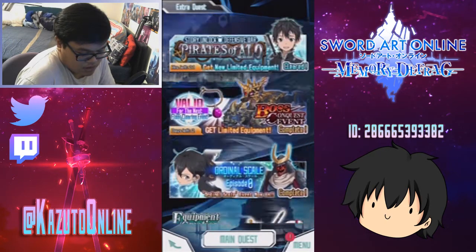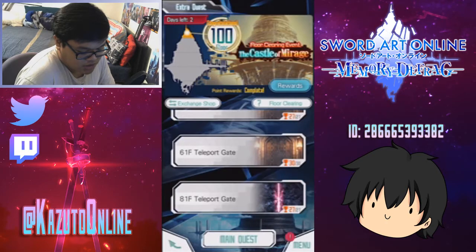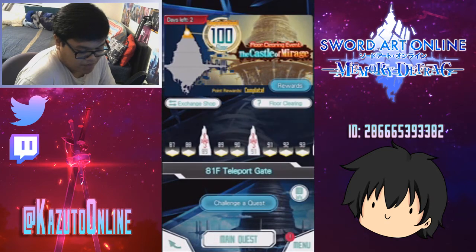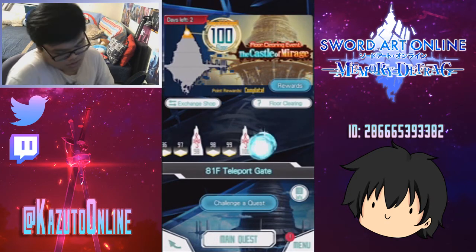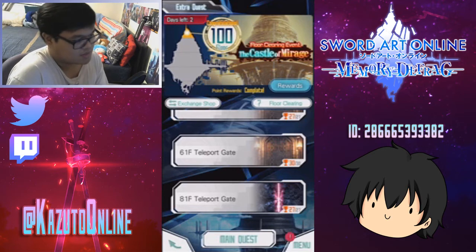It's off camera, but I went back to the Castle Mirage, and as you can see here, I got every Memory Diamond in here. So I redid floors 81 to 100 and I redid the last boss, and I believe I got it in like two minutes and something. And I was able to get an S rank, so now I got every Memory Diamond.